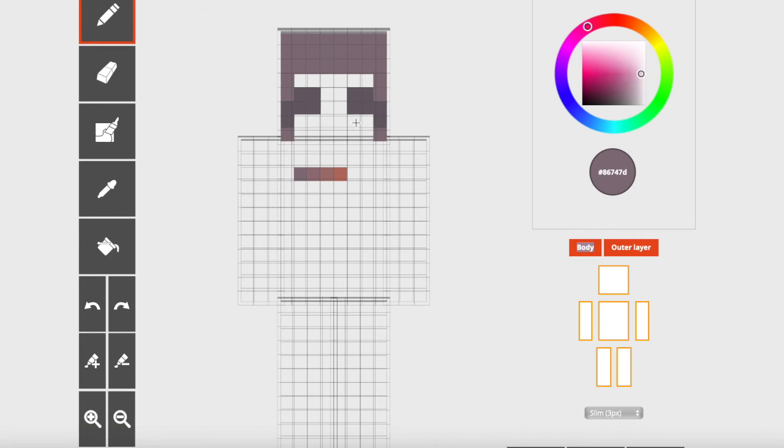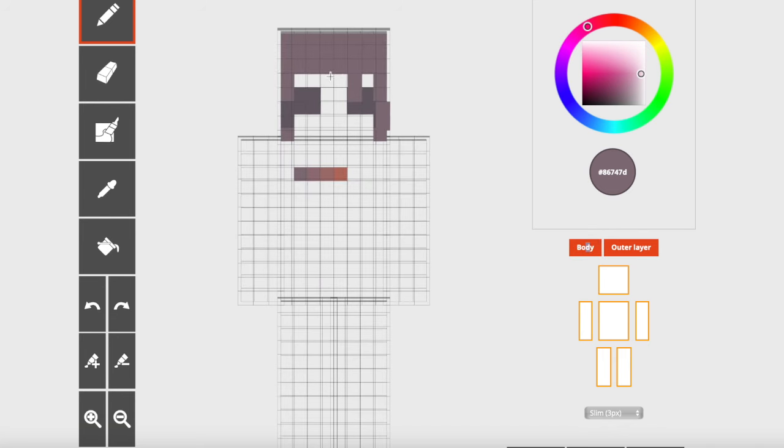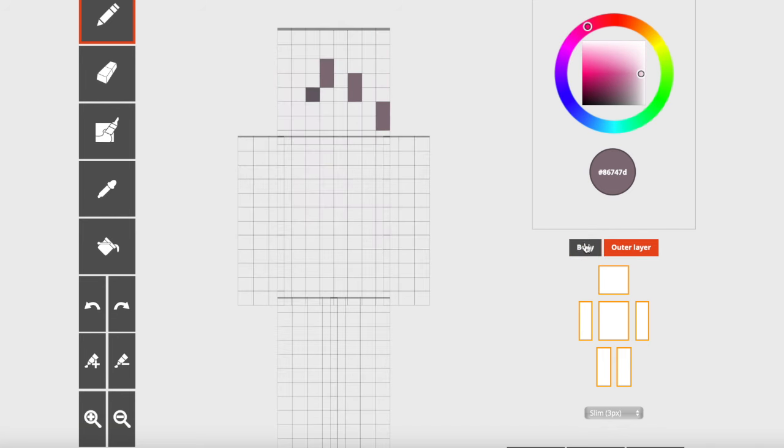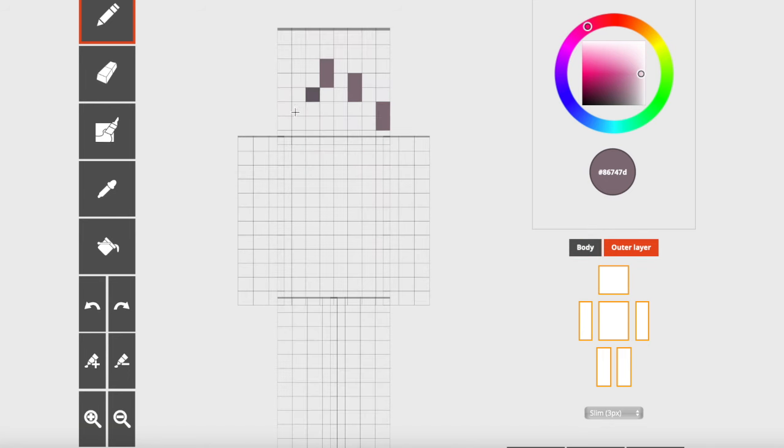From here we're going to focus on this side of the face exclusively and kind of make columns of two. So with your darkest hair color you're going to outline the eyebrows right here, then from the top of this eyebrow you're going to go like this — columns of two pixels — and then finally one more right here. So this is what it should look like so far. And on this side of the face we're going to go diagonally down with two pixels from this eyebrow right here.